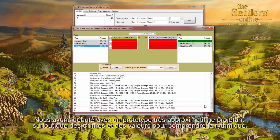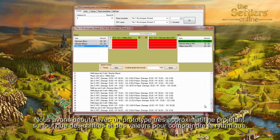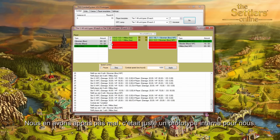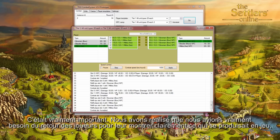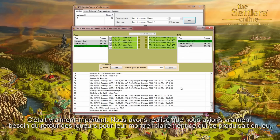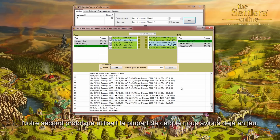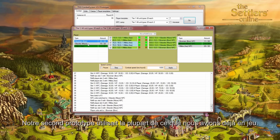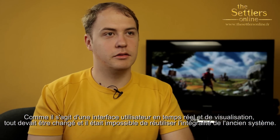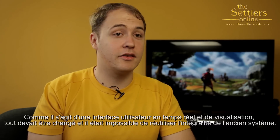We initially started with a very rough prototype, mostly prototyping just numbers and values to see how the pacing of everything works. We learned quite a bit from that. It was quite valuable — we learned that we needed a lot of feedback to show players what is clearly going on in the game: what's good against what, who's winning, things like this. Our second prototype used most of the things we have in the game. As it's a real-time UI and visualization, everything had to be changed, so we couldn't really reuse anything from the older one.